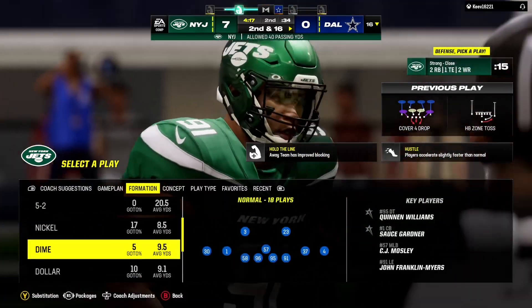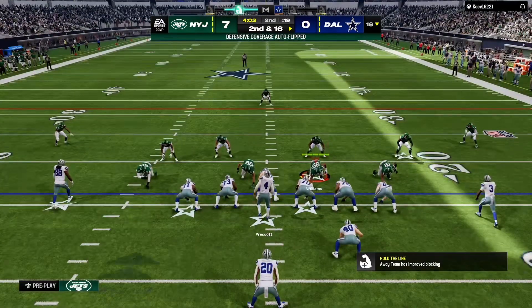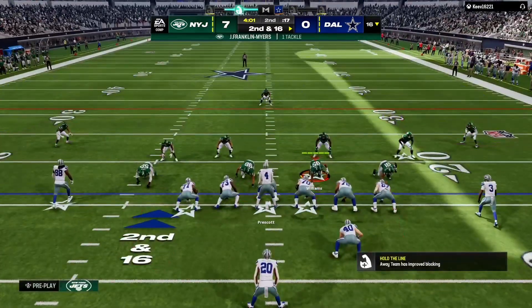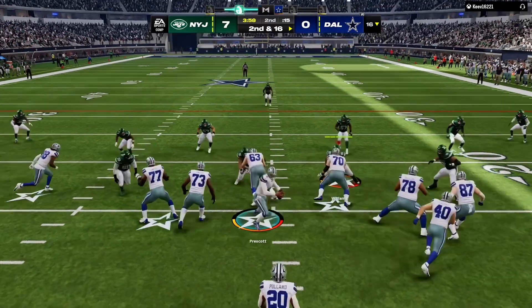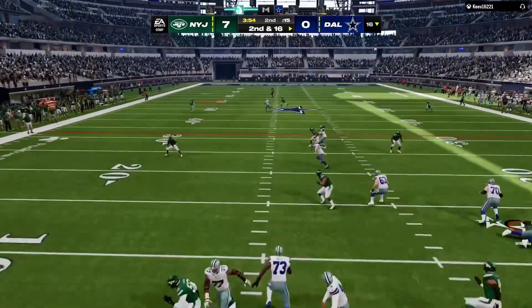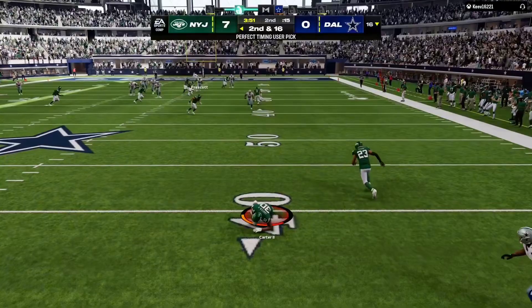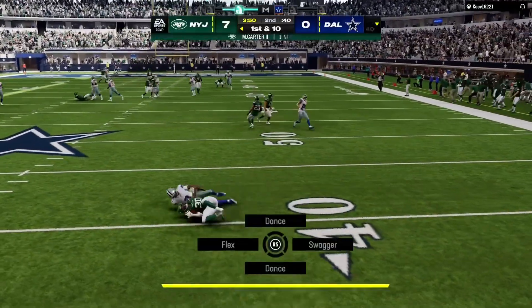He lost six there on the first down play. Another negative play in an early down situation, this one to start the drive. You're putting a lot of pressure on your quarterback to bail you out when you're in second and long yardage. He's letting it fly for Cooks, and his early struggles continue — here's another one intercepted.